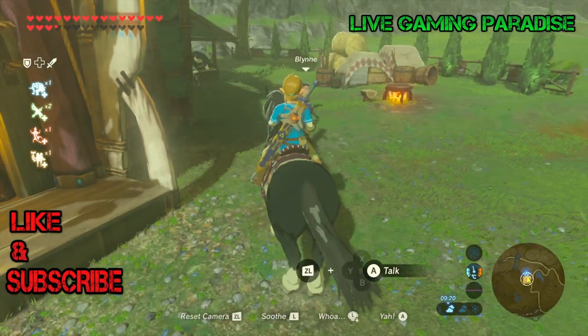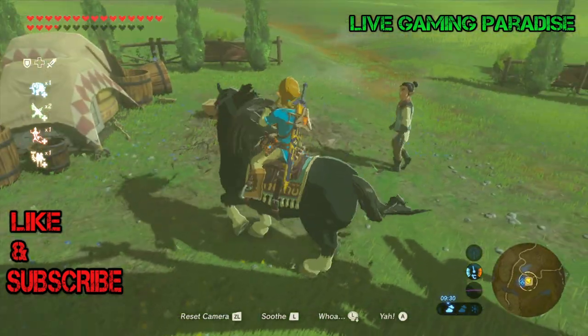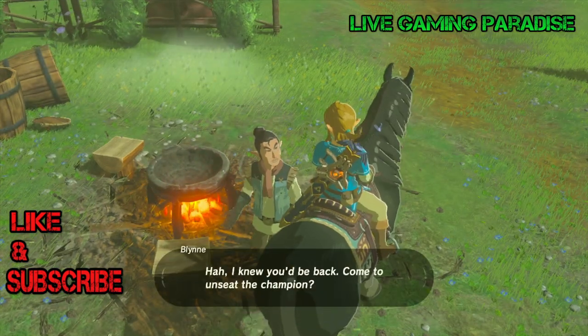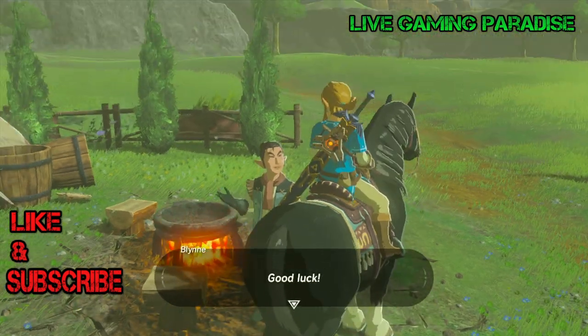What is going on guys, Carlos here from Live Gaming Paradise, and we are back again with another Legend of Zelda: Breath of the Wild tutorial. This time we are at the Woodland Stable, and you have to come and see Blynne in order to get this saddle — it's a really cool saddle. You have to pay him 20 rupees.